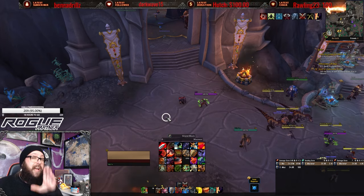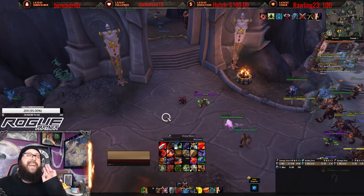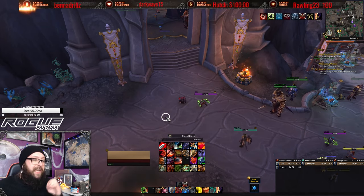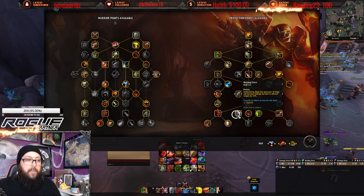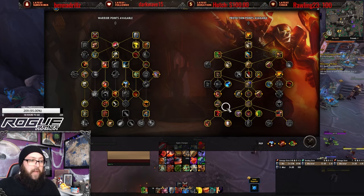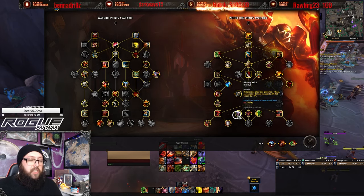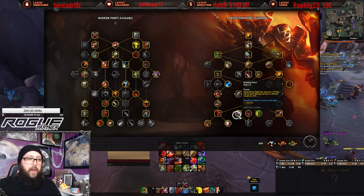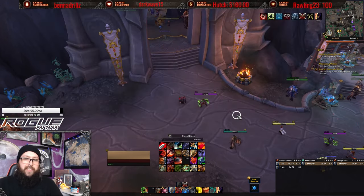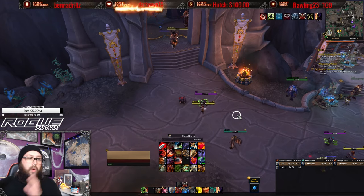Defensives. Prot Warrior has three main defensives: Demoralizing Shout, Shield Wall, and Spell Reflect. Demoralizing Shout, when paired with Booming Voice, also generates 30 Rage on a 45-second cooldown and increases the damage you deal to targets by 20%. This is a button where you have to make the conscious decision of whether to use it offensively or defensively.